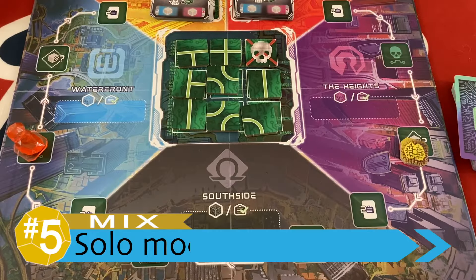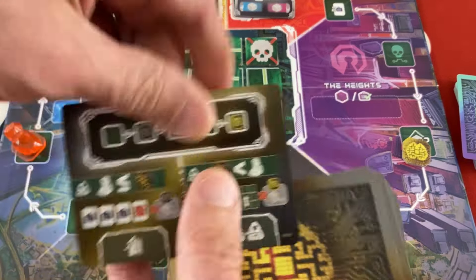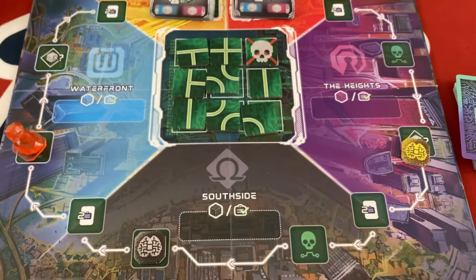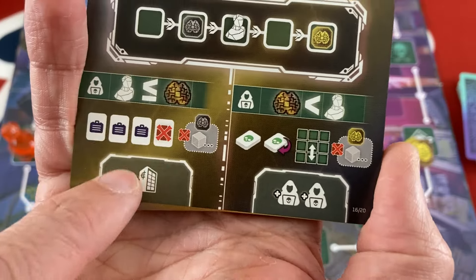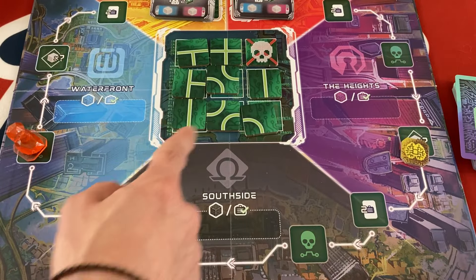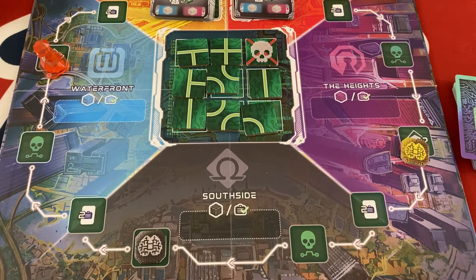My number five point is the solo mode itself, and this one's a bit of a mix for my taste. On the positive side, turns are incredibly fast for the automa. You just flip up a card — it tells you where these two different trackers move in relation to yourself, and then it gives you a few little actions to do that'll impact what the player has available to them, like cycling some cards or moving things around on the hacking matrix in the middle. The fact that these turns are quick is very good because your turn is also generally super fast, so if the AI turn dragged, it would be terrible.